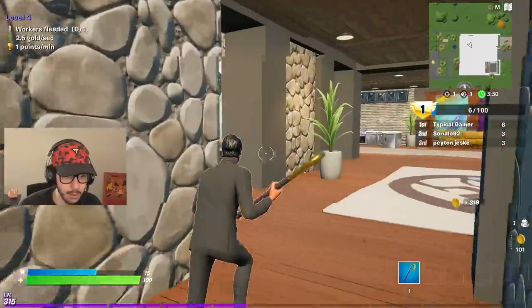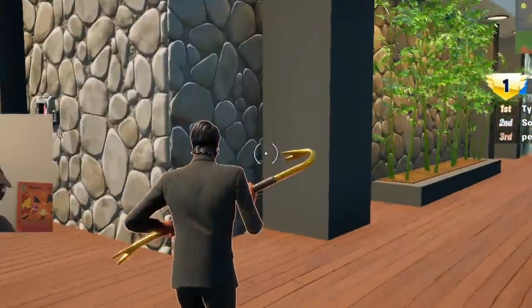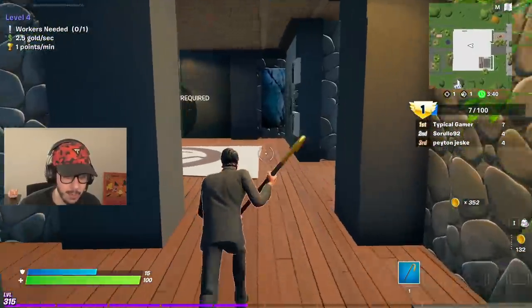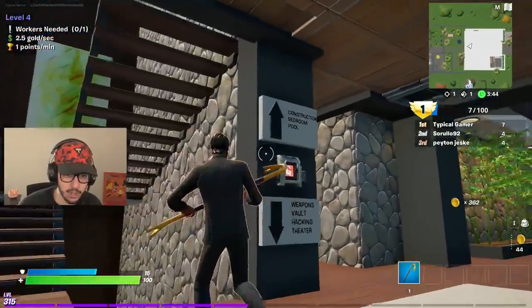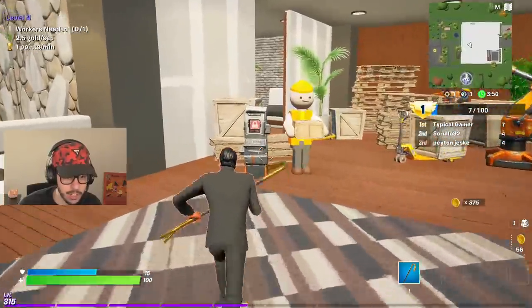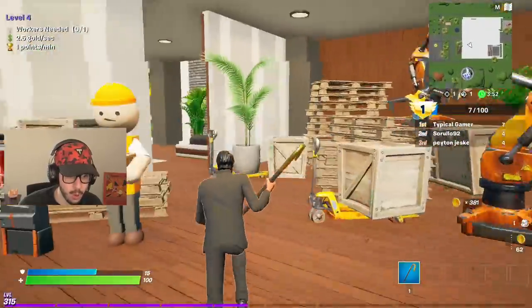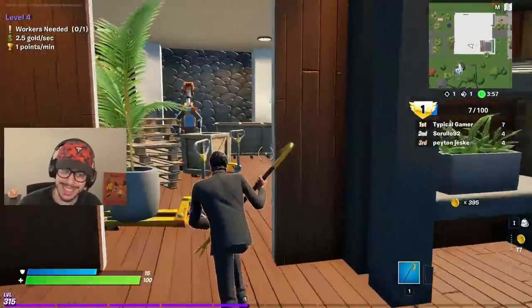A lot of things need level five to unlock — the basement and second floor. Let's get more gold and unlock them. We're gonna need some weapons to protect ourselves. In the construction area there's a construction worker for 400 gold. There's a nice pool area and a bedroom — this house is insane!